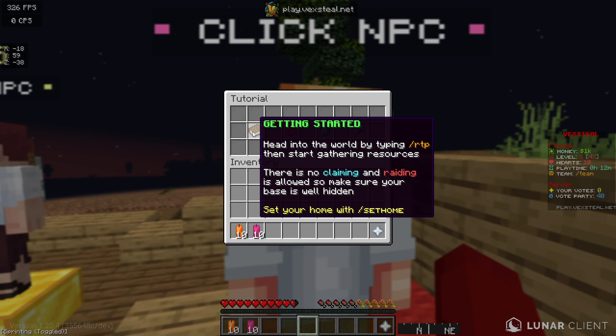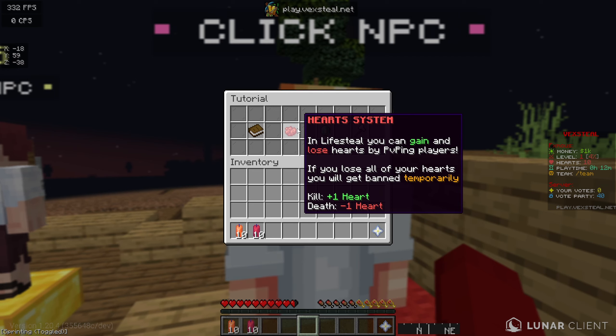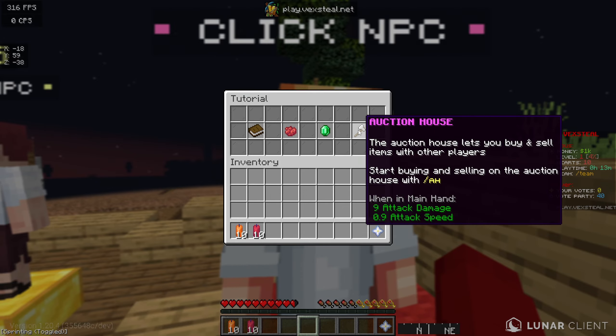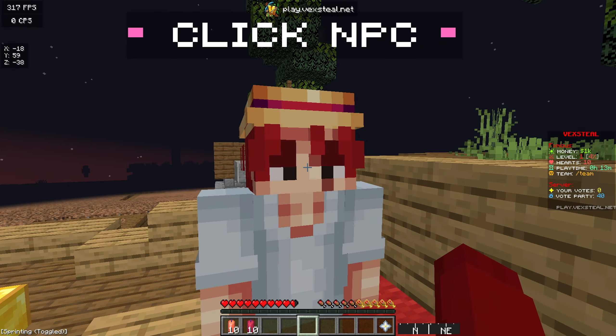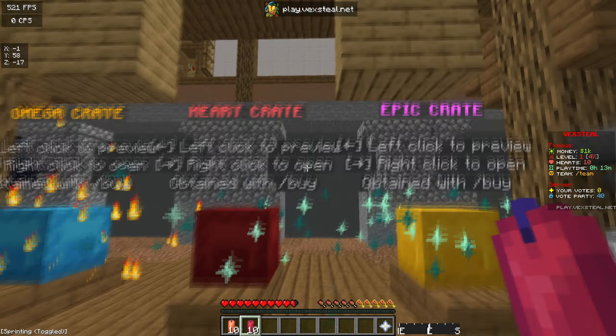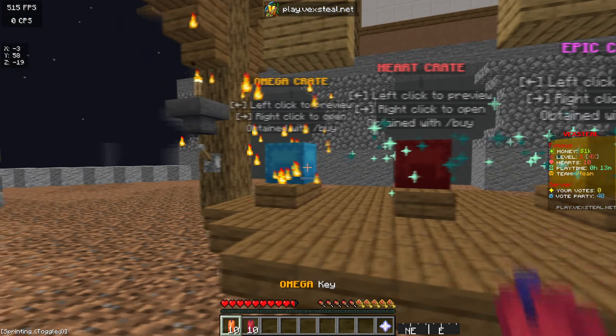So pretty much getting started, you can RTP, there is no claiming and raiding is allowed, so make sure you guys hide your base — that's actually the best thing. The heart system is just like regular Lifesteal: you kill someone you get a heart, you die you lose a heart. The server economy is literally just selling stuff inside the server shop. The auction house — slash AH — you sell your items, like if you guys have heart keys you can sell them.